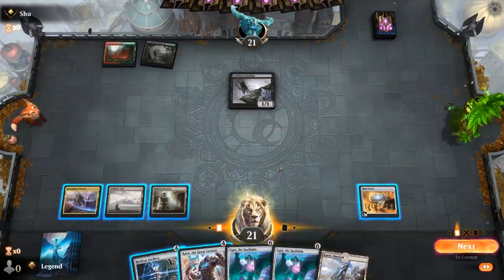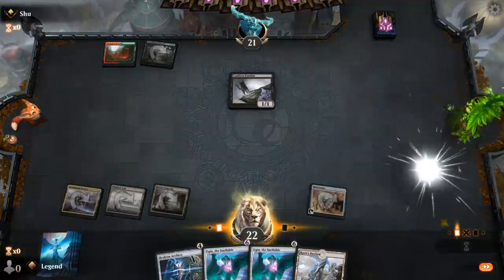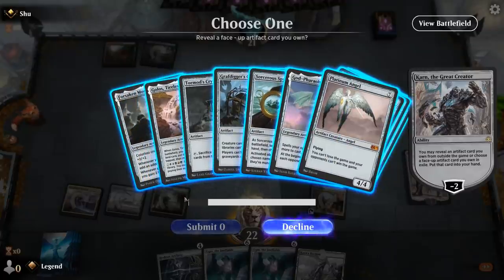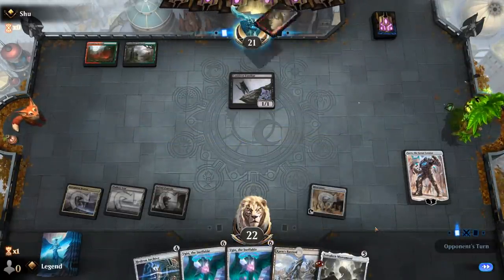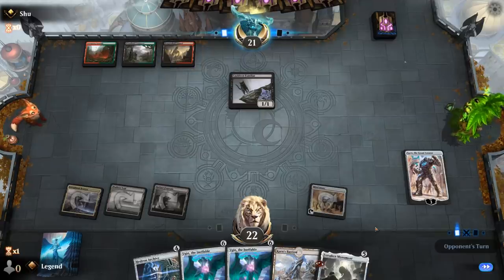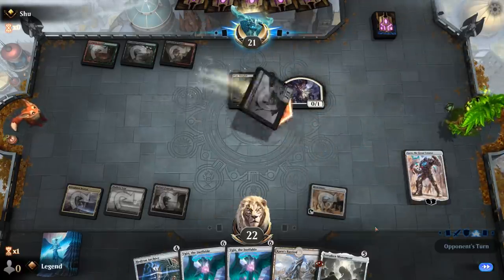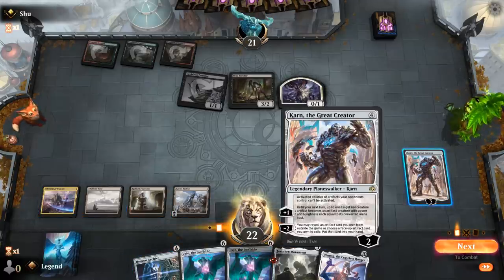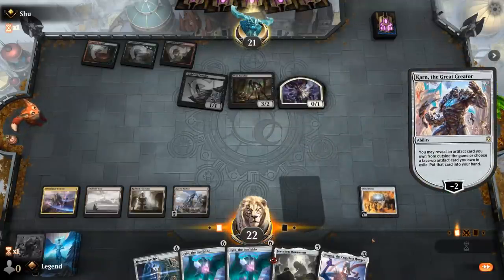I could play Karn right away and then get a Forsaken Monument for next turn. Could also get something like Grafdigger's Cage, which can shut down Collected Company and Witch's Oven shenanigans. But I think I want to make sure I've got the Monument for next turn. A Woistrider — that's okay. Ulamog will be able to be cast the following turn. I'll just minus to get a Grafdigger's Cage here — it's probably the card I want.